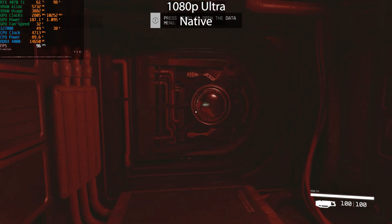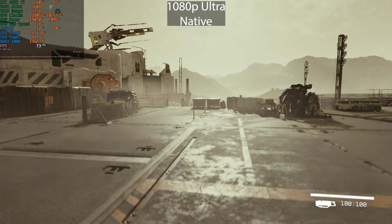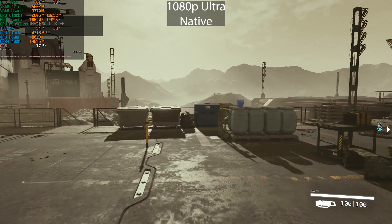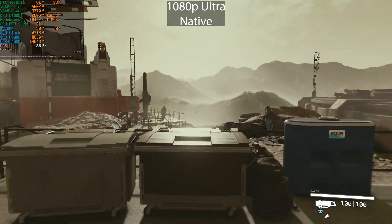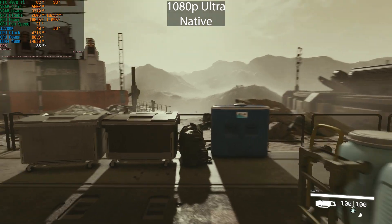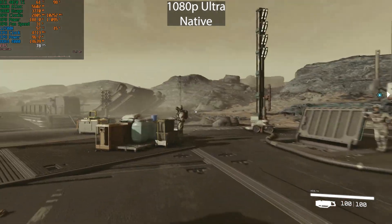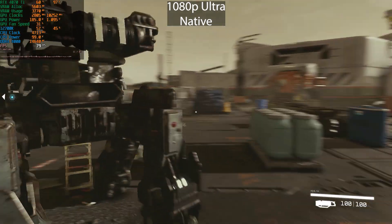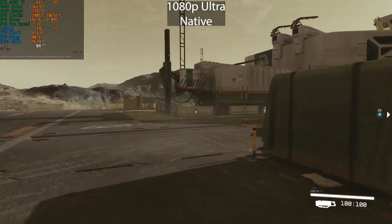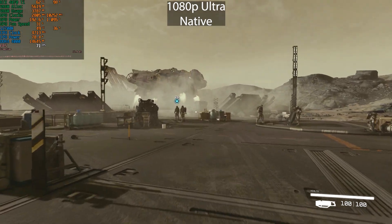We'll wait for this NPC to open the door and get outside the planet. Outside, we're still getting between 70 and 80 frames per second at 1080p ultra. This is definitely not CPU bound — we are sitting at a locked 98% GPU usage. Even at this lower resolution, the GPU performance is just underwhelming in this game so far.